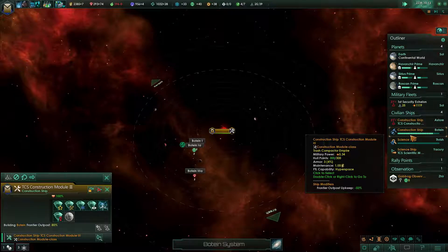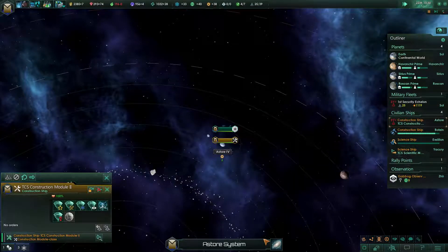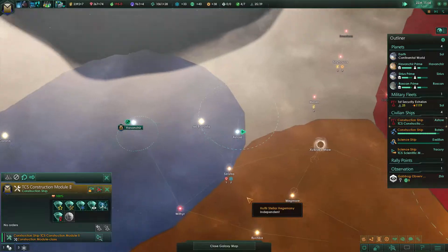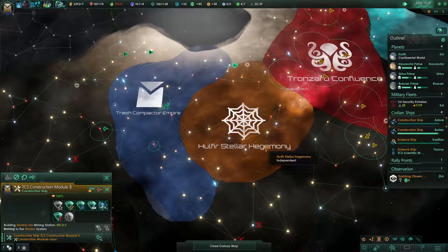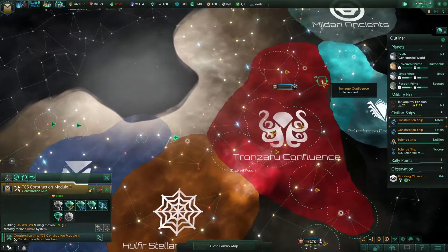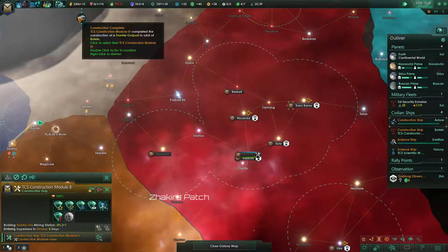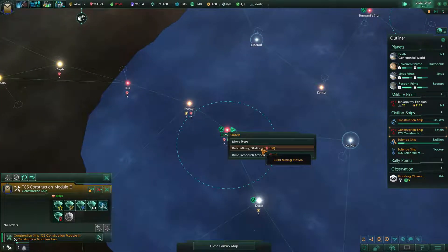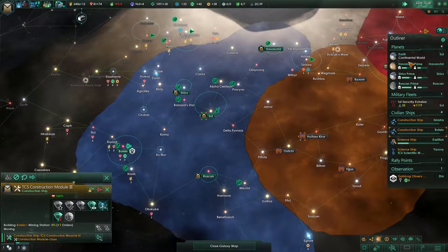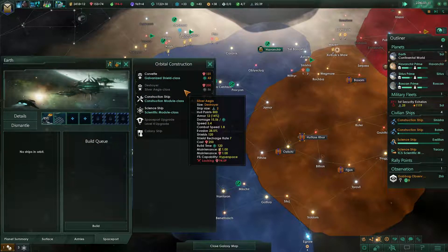Wait a second — this construction ship is building the frontier outpost. What are you doing? You can build mining stations right there. We can now see the fleets because of this nice construction complete uplink agreement. The frontier outpost is done — we now have access to all those minerals. Let's build mining stations and then go to Earth's spaceport — Australia is 250.